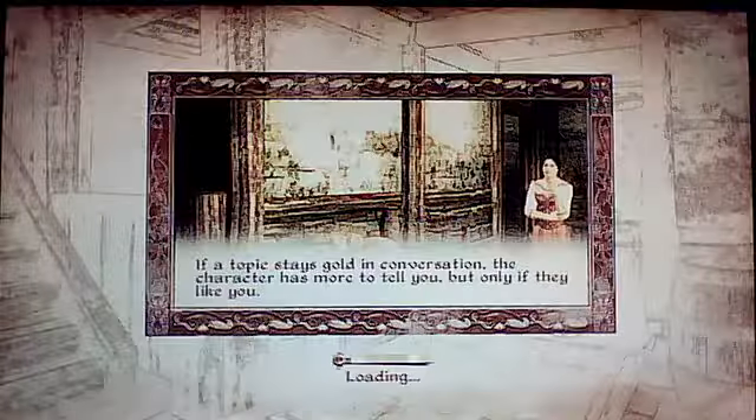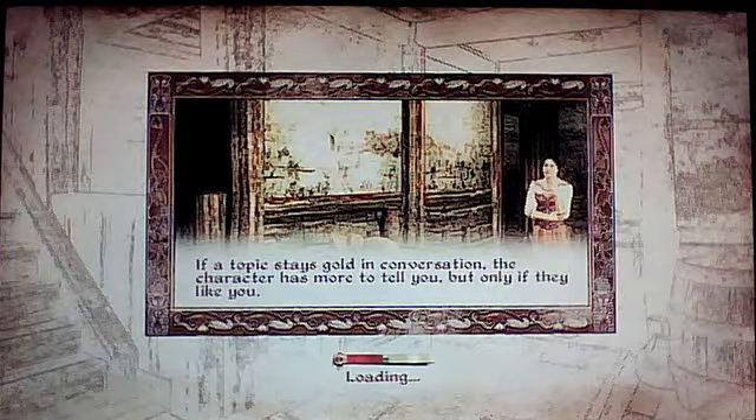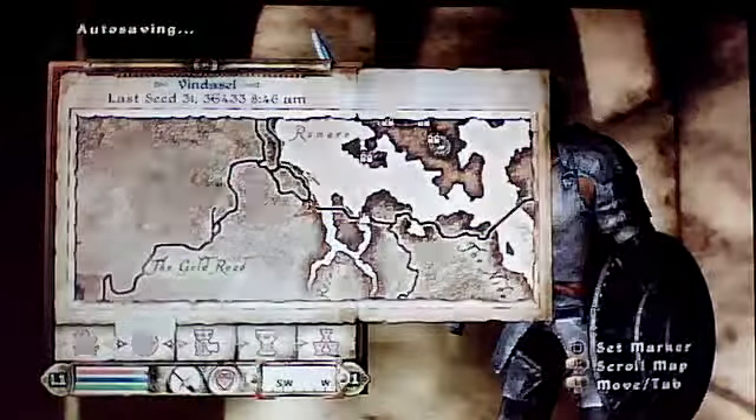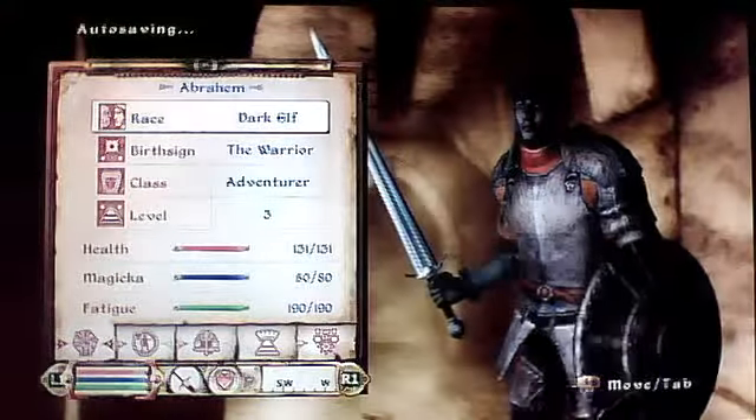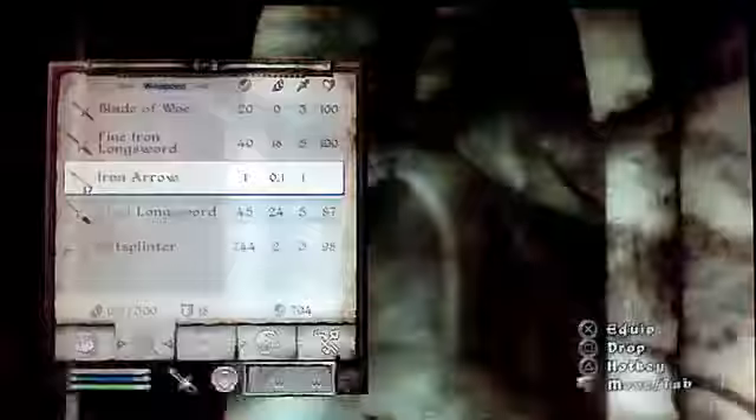Hello and welcome to part 4 of my Oblivion Rares. This is for a blade called Umbra, and it's also a way to get ebony armor at any level, including level 1 and level 3 as you can see. So it's proof as well that you can get ebony armor right now.